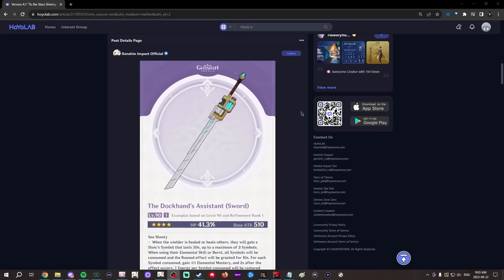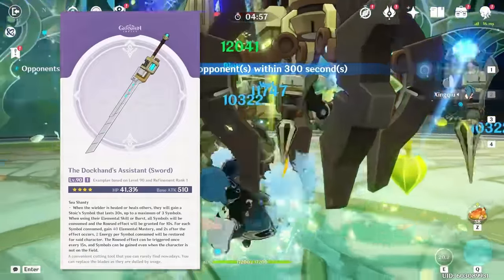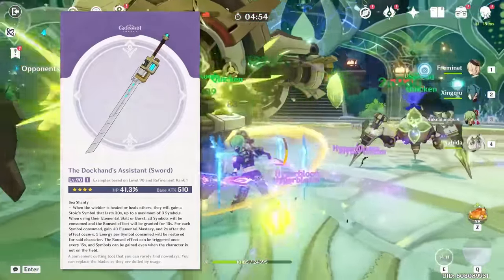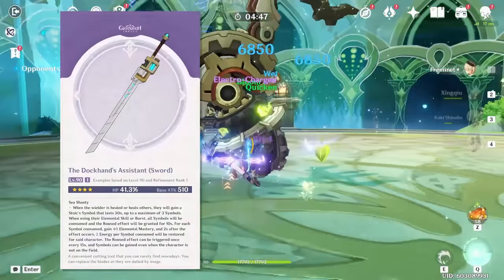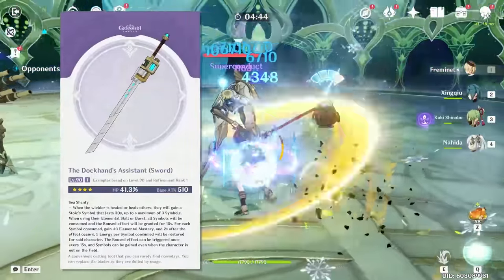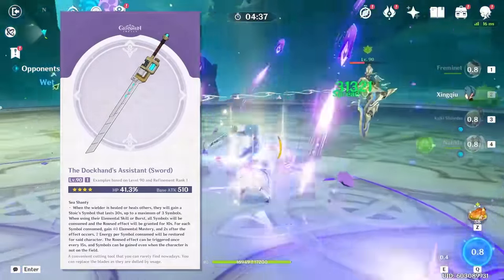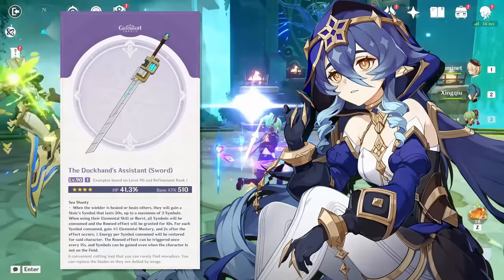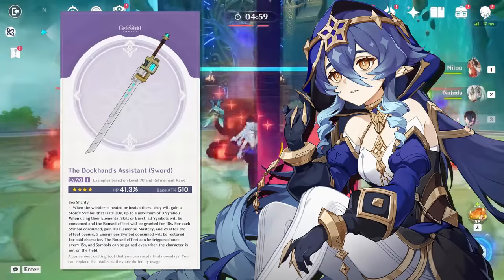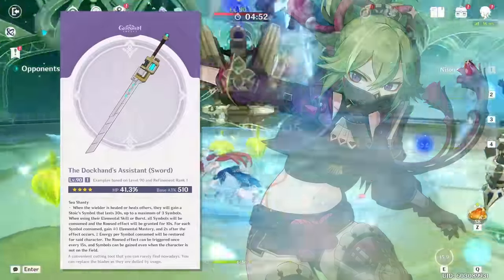Moving on to the new four-star weapons. First, we have what I'm calling the Attack on Titan sword — our first four-star HP percent sword. Having an HP percent sword is a nice thing to finally get on a weapon that isn't the Key. This will be an insane stat stick — a bunch of HP for sword characters that want it and didn't really have options outside of Key. This will mostly benefit Nilu, who can definitely make use of the 40% HP, characters like Kirara and Layla if you want to maximize their shields, and it can be useful on Kuki because of its effect, which I'll read out shortly.